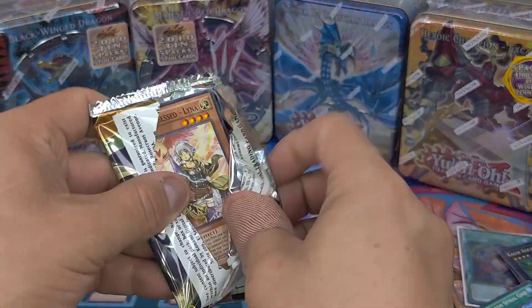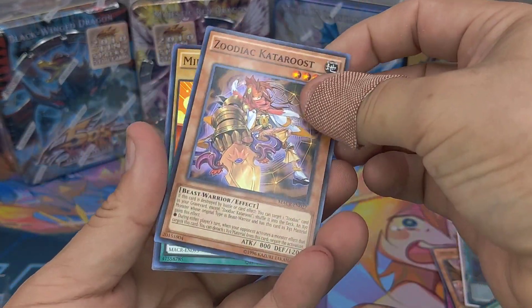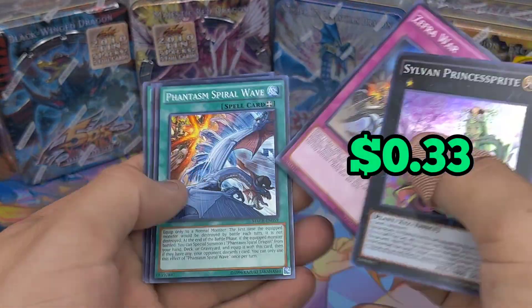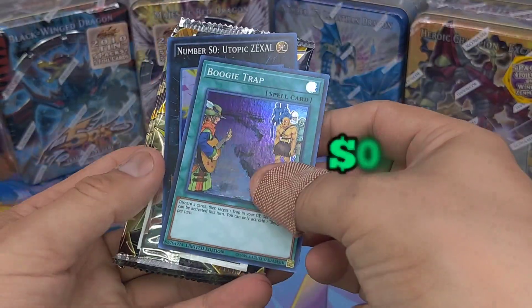Last pack, man. This isn't nearly as good as the first one. Zodiac, okay. Male Turkey, Ray Raptor, Sylvan Princess again. Okay, that one sucked, man. Alright, last one — Boogie Trap.